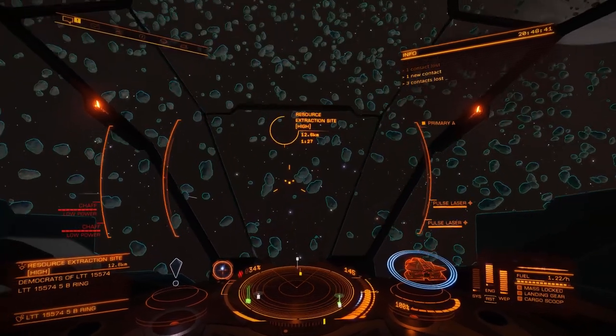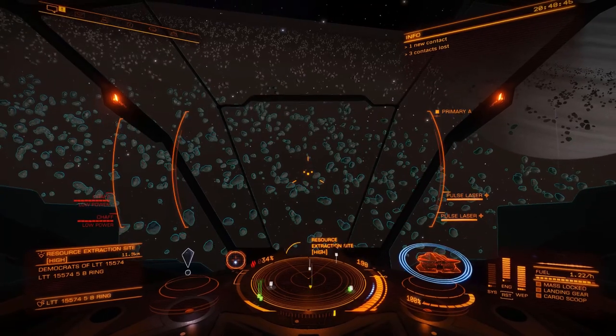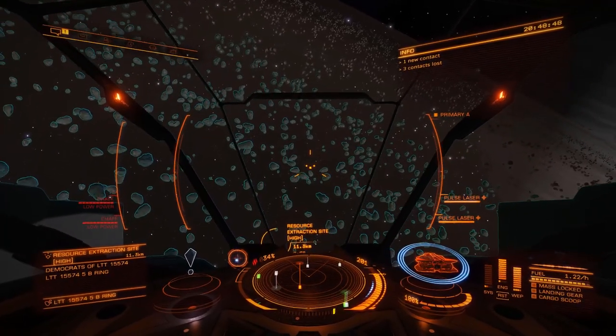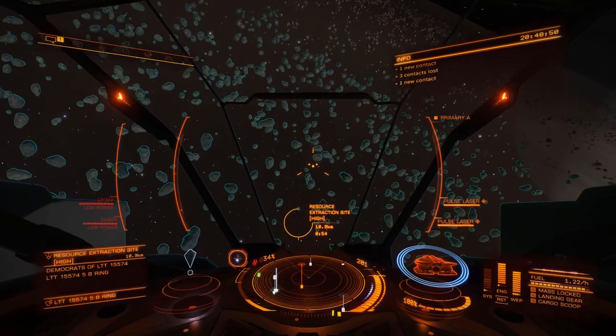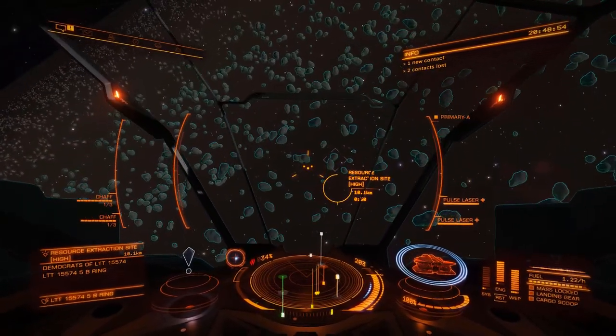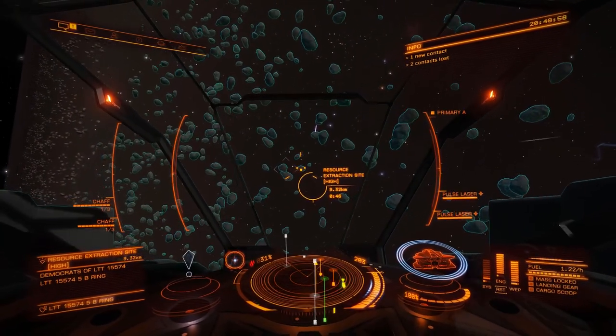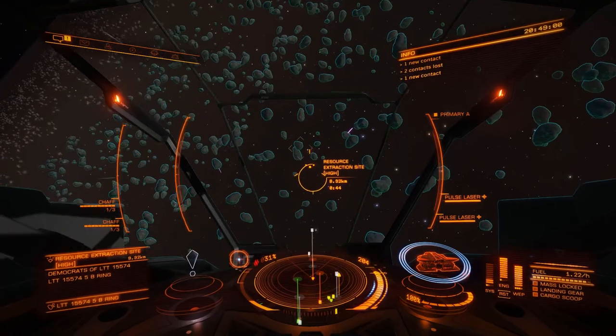Just practice that. Use thrusters, particularly the down thrust — boost and down thrust, boost and side thrust to get around them. And when they point at you, if they're coming at you with everything blazing, try and get on their flank and down thrust rather than staying at the same angle as them.